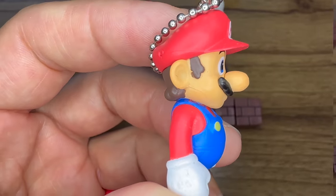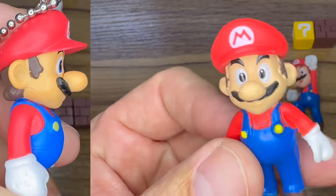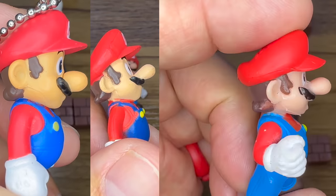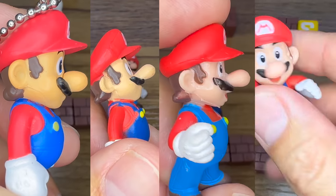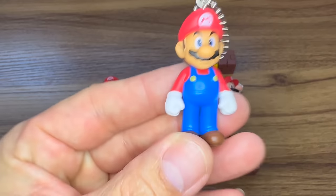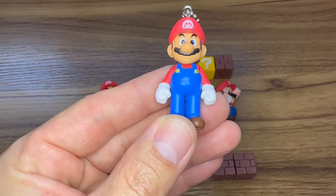Out of all our Mario figures, the keychain figure from Japan has the smallest and most appropriate size head and nose. It also appears that it's the highest quality. So thank you very much, Eddie. We will be using the Mario figure you won to make our custom Super Mario Akato Warrior.